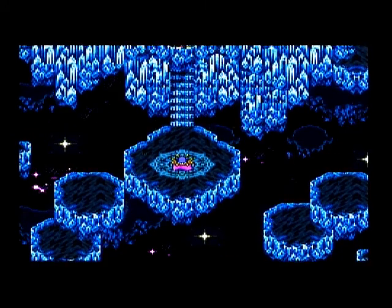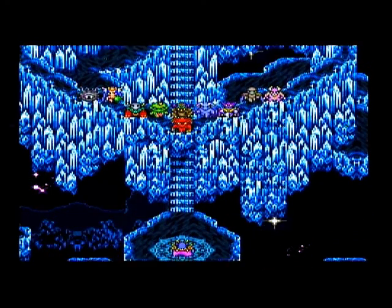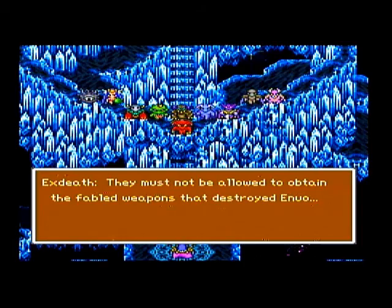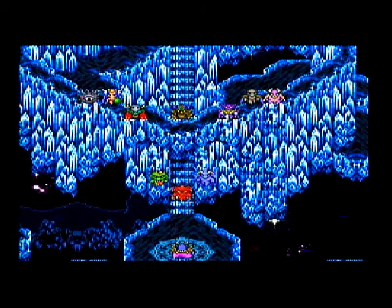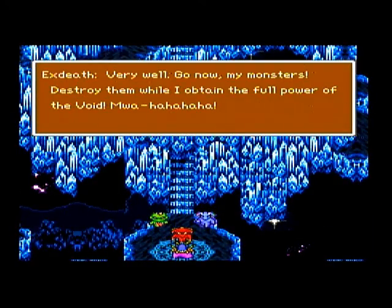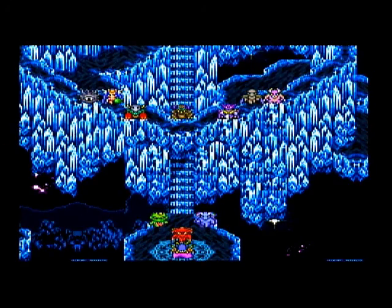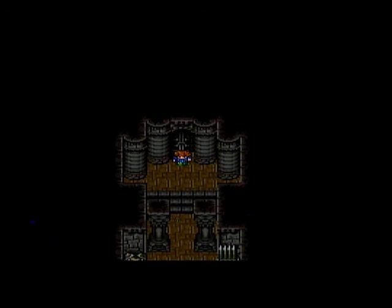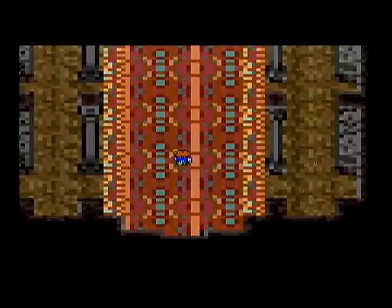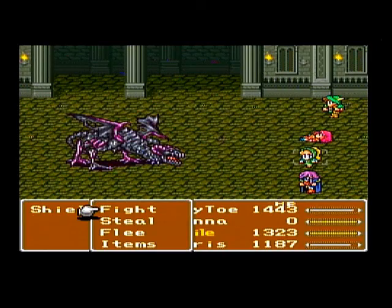Another cutscene: 'Prisoners of space between dimensions, answer his call. Warriors led by the light of the crystal seek the ancient tablets - seek them out and kill them. They must not be allowed to obtain the fabled weapons that destroyed Inu.' Three volunteers come forward and Ex-death sends them: 'Go now my monsters, destroy them while I obtain the full power of the void.' There are seven more monsters in the background. We'll fight them as we make our way through the interdimensional rift. Three of them are going to come back as bosses of the elemental dungeons, but we won't be going to any of them for a while.